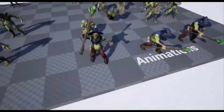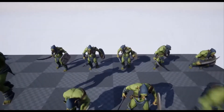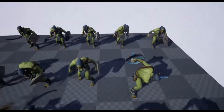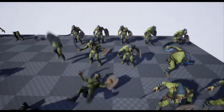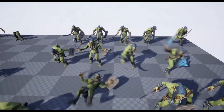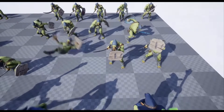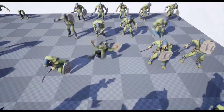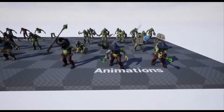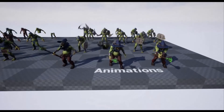Now we have the Goblin Warrior Modular. The goblin warrior has 6 armor sets and is modular. It is rigged and animated but not rigged to the Epic skeleton. There are 16 animations, all in-place, with 6 characters, 34 materials and material instances, and 102 textures at 2K and 4K resolutions. There are 6 different goblins with 6 armors, 4 weapons, 3 shields, and it is fully modular.